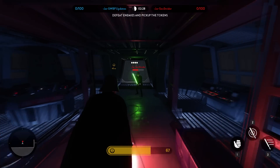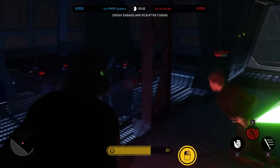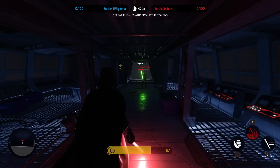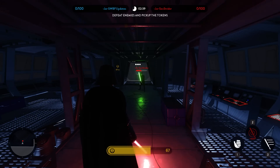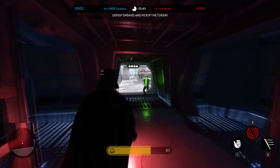You might have seen the lightsaber clash occur a few times between Luke and Vader. The way this is activated is if both heroes perform the heavy attack at the same time. When the two heroes lock into the saber clash you simply need to spam the attack button and whoever wins the fight will knock back the enemy and get the upper hand for the next hit.